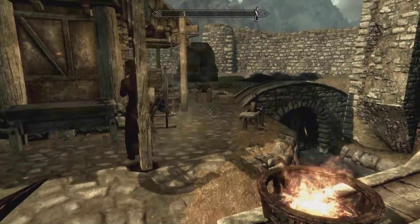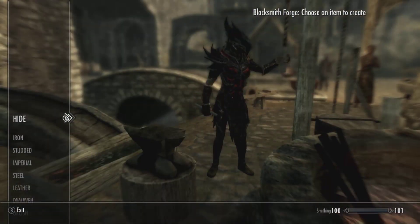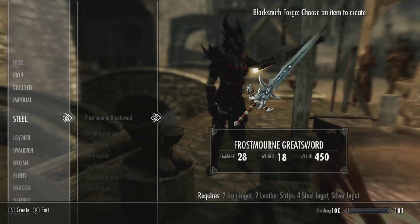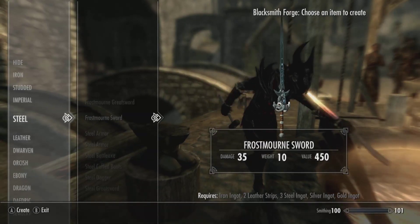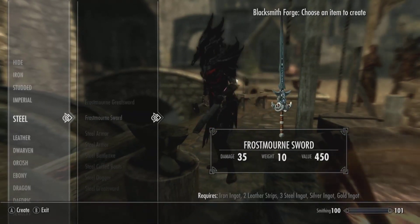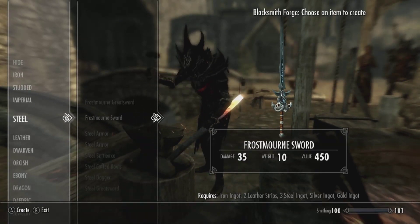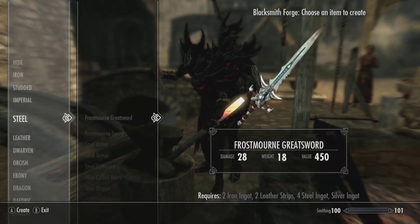Now there are two ways you can get it. The initial way, you can craft it, which is what most of you will do. So you hop over to the forge, you want to go to steel, and there it is. You can see a Frostmourne greatsword, which is a two-handed version, and a Frostmourne sword, which is a one-handed version. The requirements differ, but these are all fairly easy things to get: iron ingot, leather strips, steel ingot, silver ingot, gold ingot. You won't have a problem getting the requirements for both of these swords.